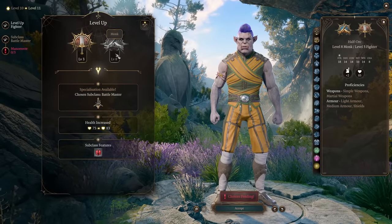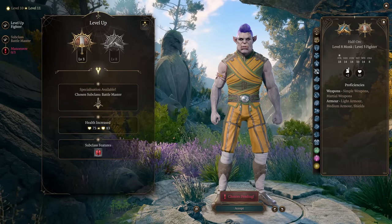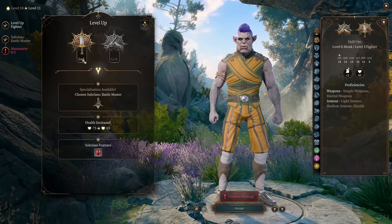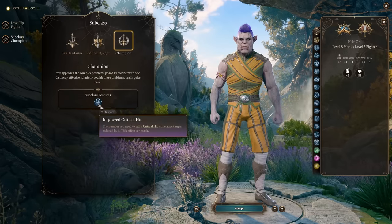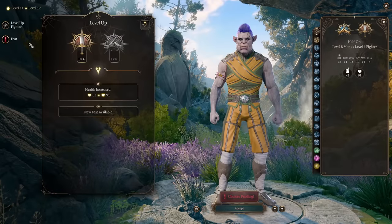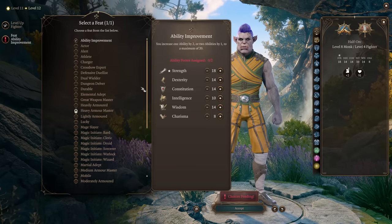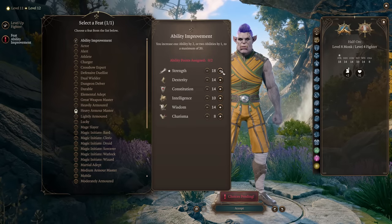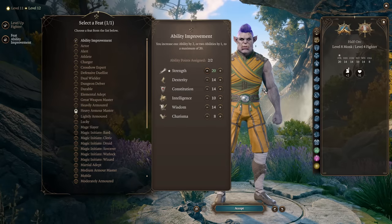We can stop Monk at level 6 and go 6 levels of Fighter — this gives us the same feats to max out stats. Fighter level 5 gives Extra Attack, but they don't stack with Monk's, so we don't need it. What we need is the Champion subclass for Improved Critical, which increases the range of rolls that count as critical hits. At Fighter level 4 we get another feat. Adding +2 Strength instead of going Barbarian does the same thing as Rage — but better, since Rage ends if you skip attacking or aren't hit.